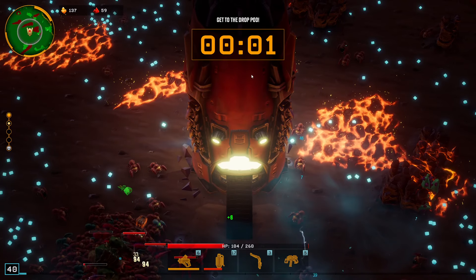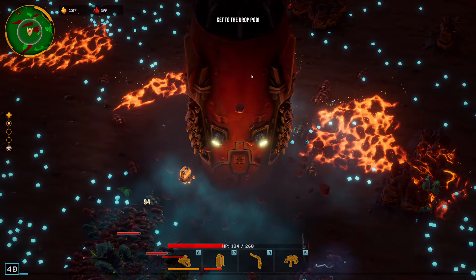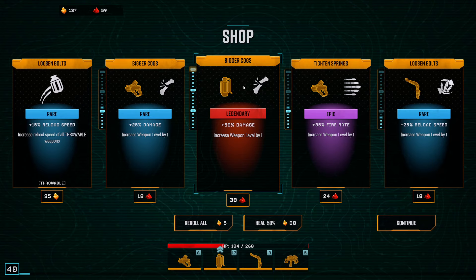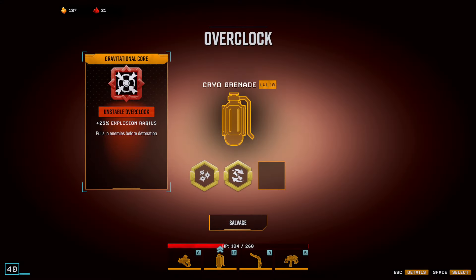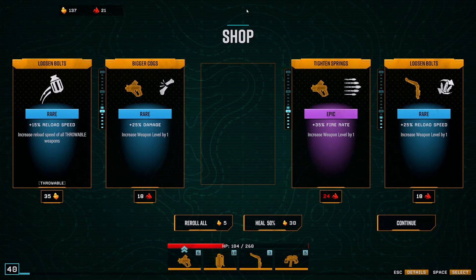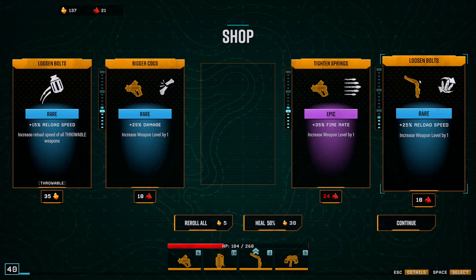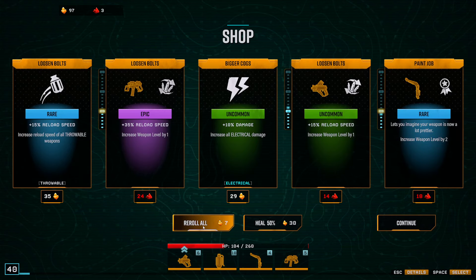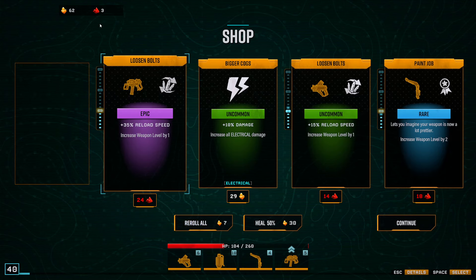Let's grab a little bit of survivability here. Big damage — don't mind if I do. Explosion radius and pulls enemies in — very nice. I think I will take reload on that; reload on throwable is pretty nice. Gotta spend some gold now. More reload — very nice. Electrical is useless.